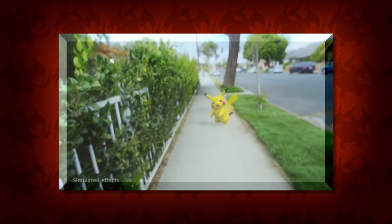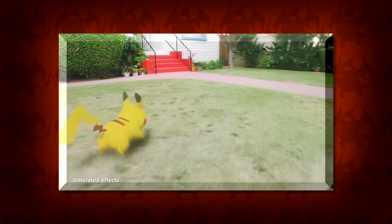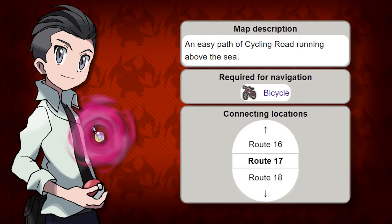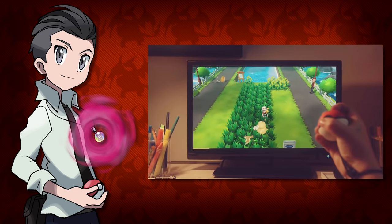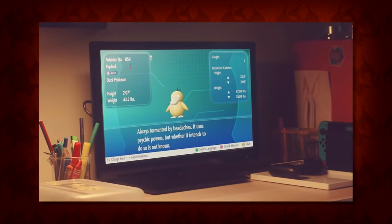In the beginning of the trailer they did show a kid getting on a bike and riding it, but it doesn't seem like the bike will be making its return. Before, in order to get on the Cycling Road you had to have a bike, but now it doesn't seem like that's the case. They also show the Pokedex layout, which confirms once again that not all pokemon are going to be the exact same height or weight. The left side shows the average height and weight of a Psyduck, but the right shows different numbers for other Psyducks you've caught.